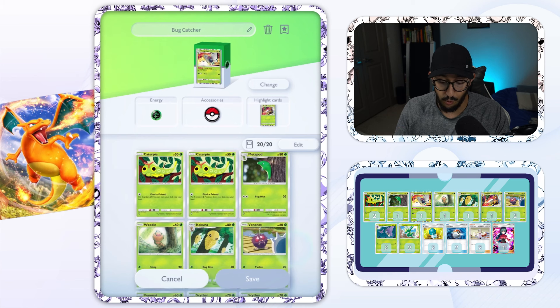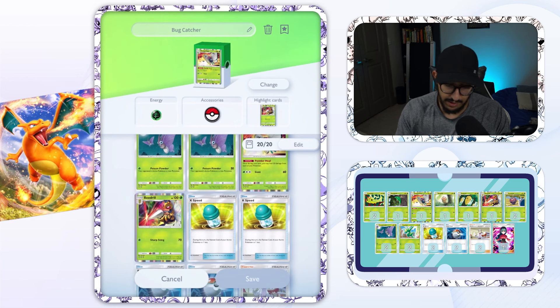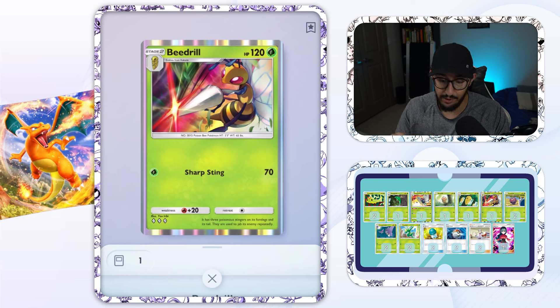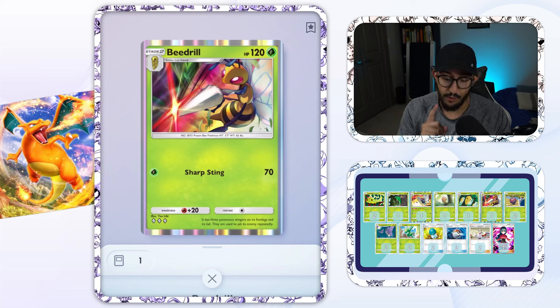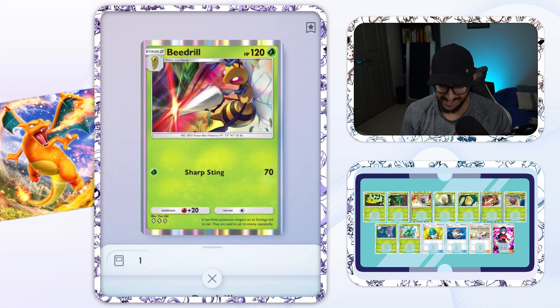Our Metapods, Butterfreeze, or even our Weedles into Kakunas into Beedrills. I'll be honest, I think Beedrill is probably my favorite bug type Pokemon in the entire game right now. It is a stage two — the third card you play — but it gives you 120 HP and 70 power for a single energy move being Sharp Sting. That is just good real estate right there, guys.